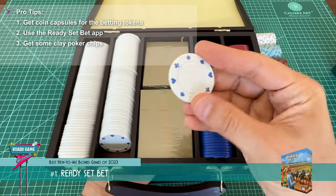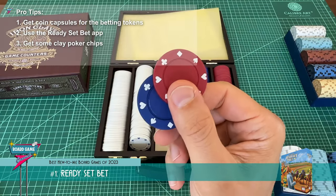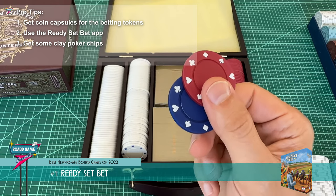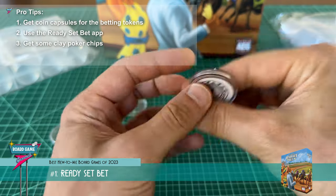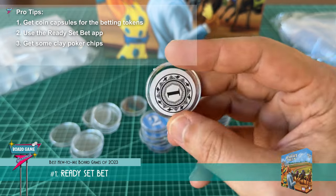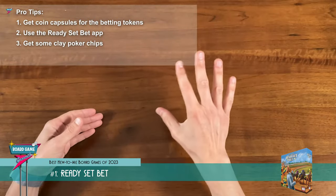Get some Iron Clays or some nice clay poker chips to use instead of the cardboard money tokens. This really just elevates the overall experience of having nice chunky familiar winnings. Another alternative is just putting the money tokens into coin capsules like the betting tokens — this is a really cheap way to do it, although you can find nice clay poker chips for pretty cheap on Amazon.